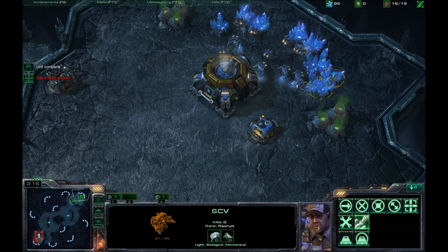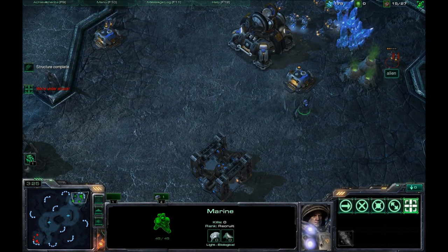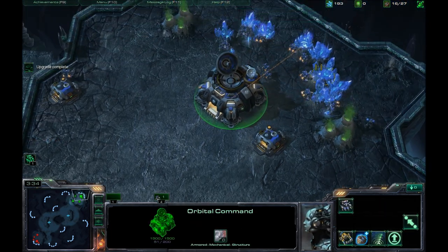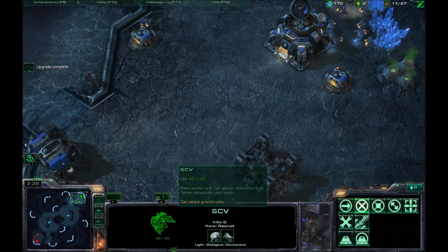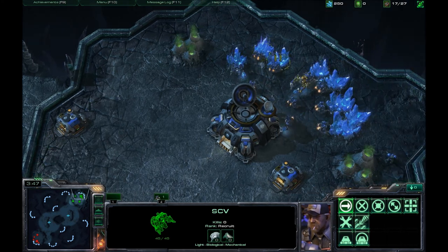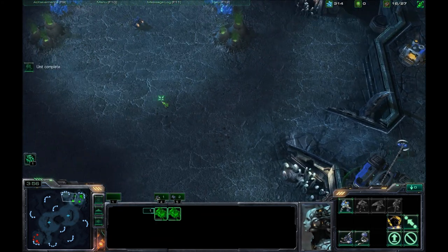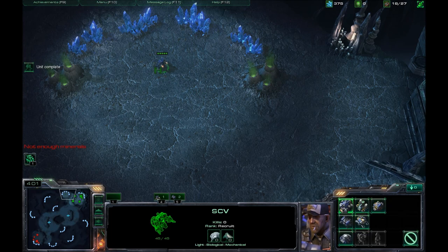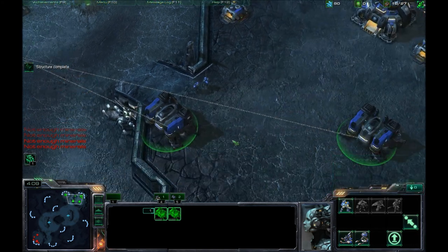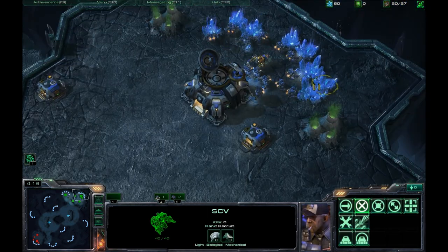SCVs are under attack! Get out of there. Marine got him. Get out of there — upgrade complete. What's going on? In the rear with the gear. There he is. This better be good. Gangway, coming through. Not enough minerals. Okay, so three barracks — actually two rax expand. I still almost said three rax out of habit. It is not a three rax.